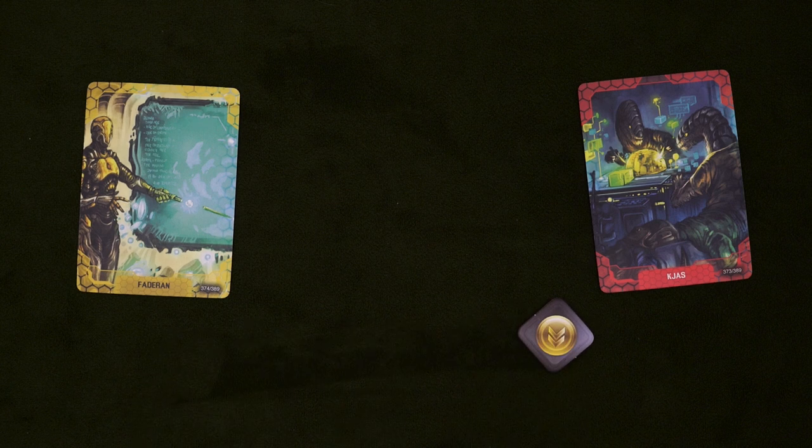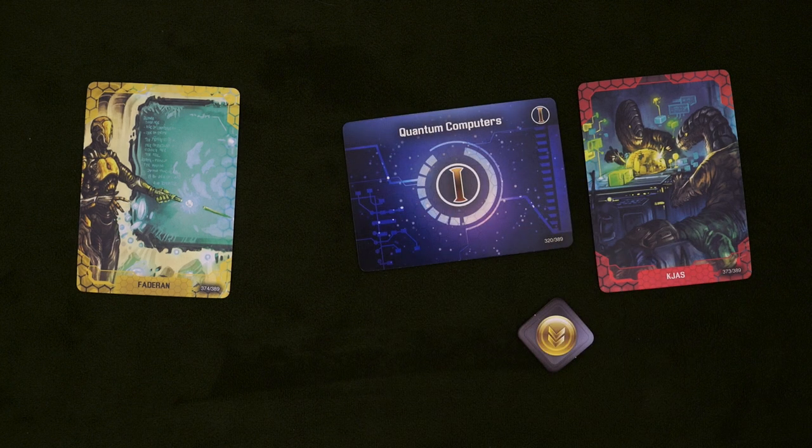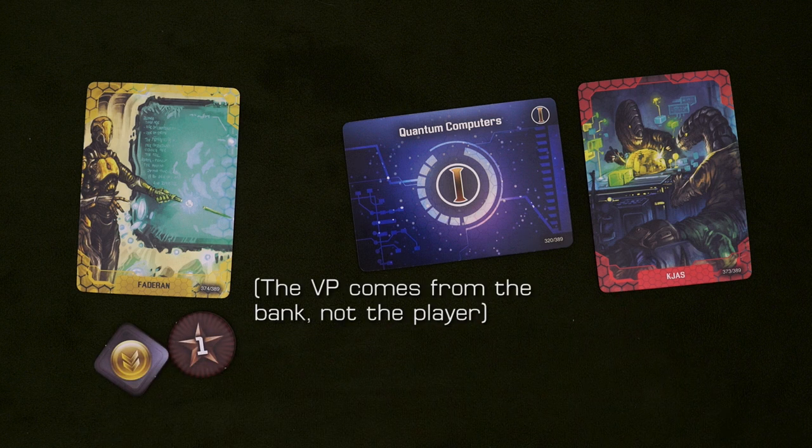Acknowledgements are tokens that you can give to other players, and then they have to hold on to them until they research a technology. Whenever this happens, they must acknowledge your help by giving back one token, and then you get one point. This doesn't benefit them in any way, so in order to get a player to accept these tokens, you'll probably need to sweeten the deal a little bit.